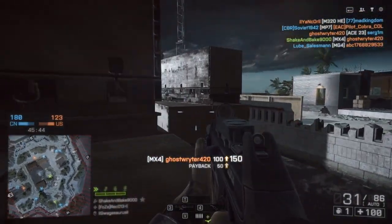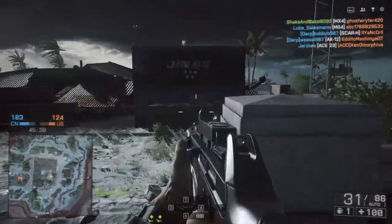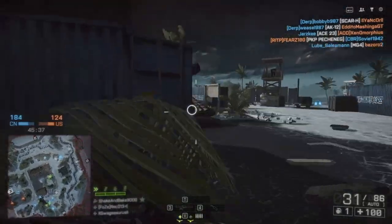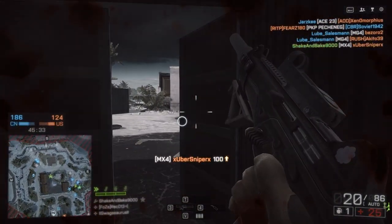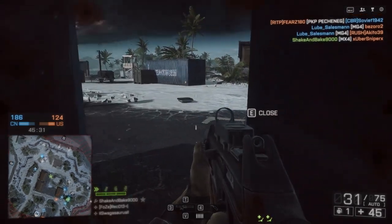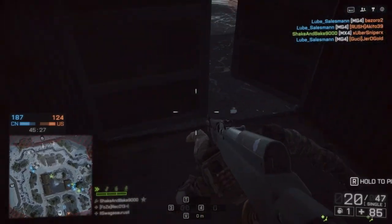We're using the MX-4 PDW today. This is the starting weapon for the Engineer, and to be honest, I hadn't used it too much since basically the beta. As soon as I got the next Engineer weapon, or a carbine, I just started using that with the Engineer and didn't really come back to the MX-4, so I kind of had to refresh myself on this gun upon using it again.